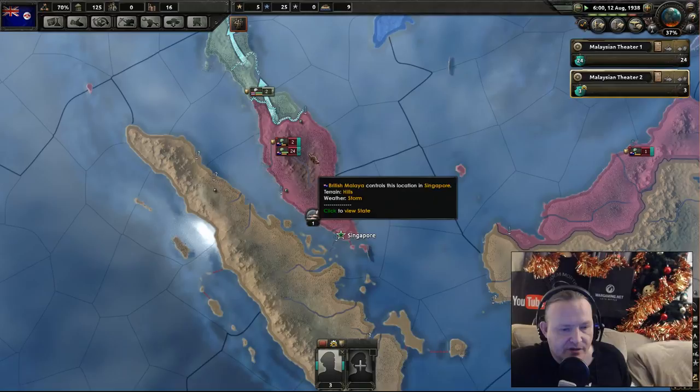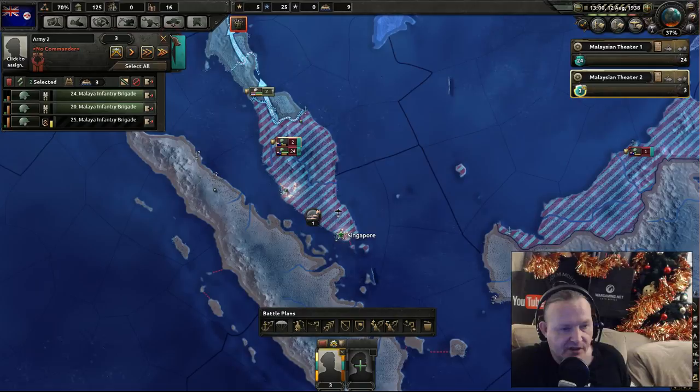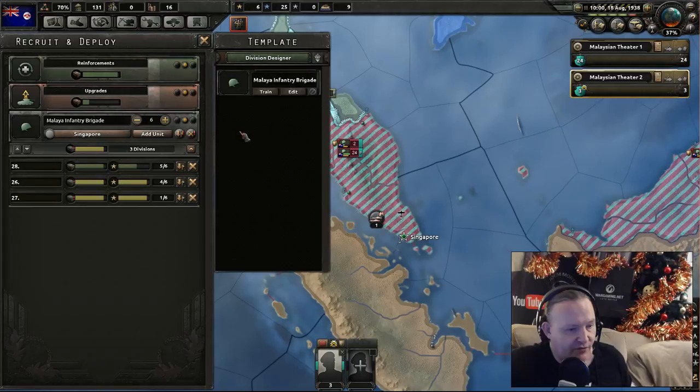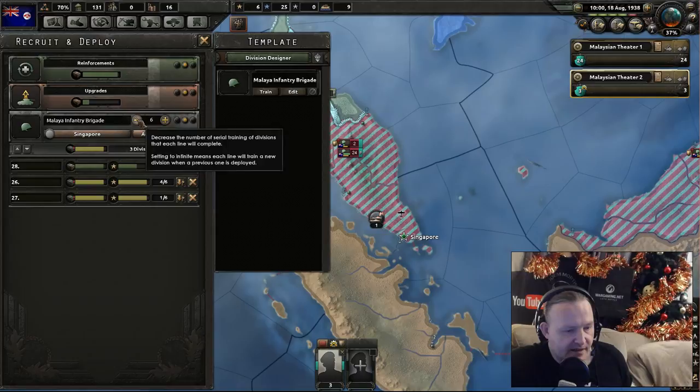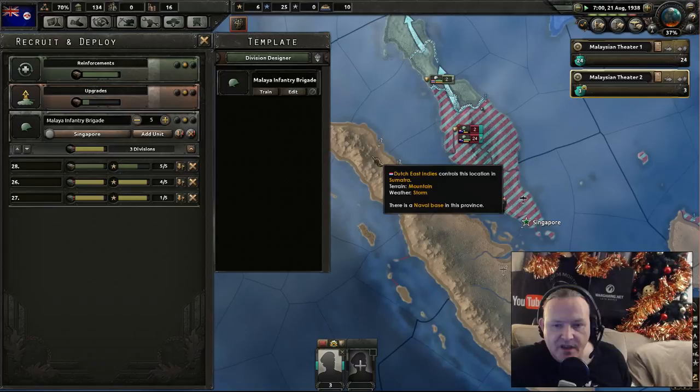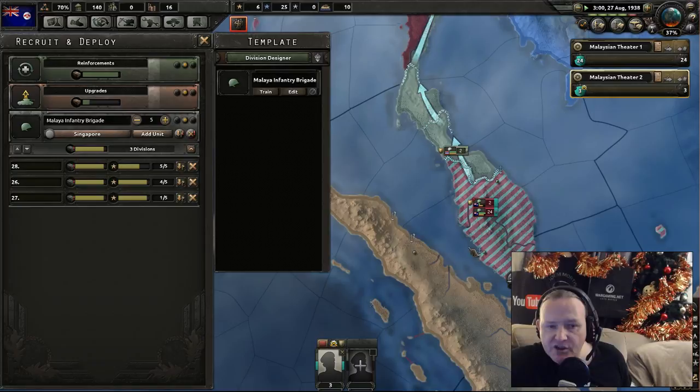Make sure there's no one sneaking in to try and take Singapore, which is our major area. We'll keep it ticking over, keep the subs just patrolling the waters. 24 and 2 units there — that's looking good. Back to the construction side, keeping it ticking through. We need more in the way of manpower. Let's have a look at this recruitment side. As soon as these are done, we don't need so many troops — get this one out of the way, then I'm going to lower the numbers. I think we just need about another three.